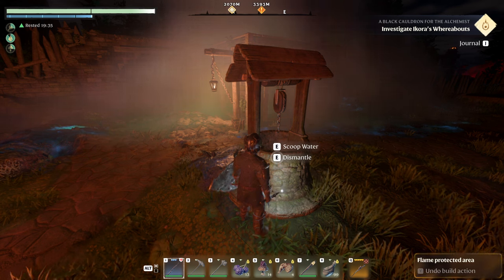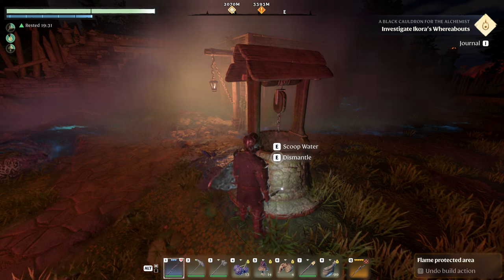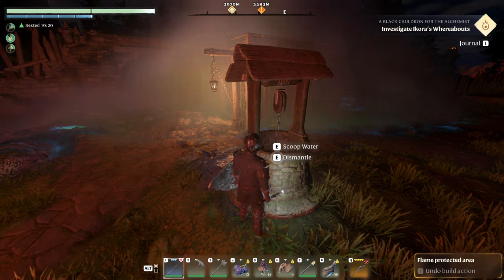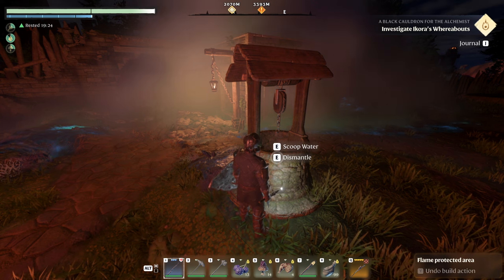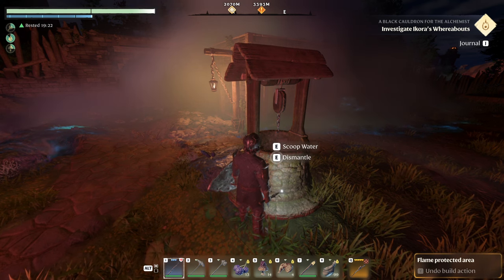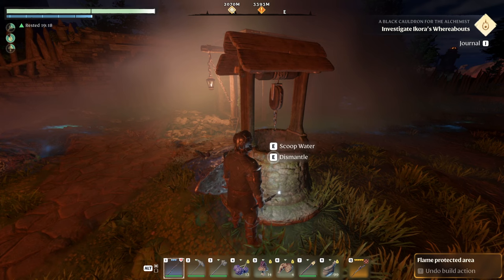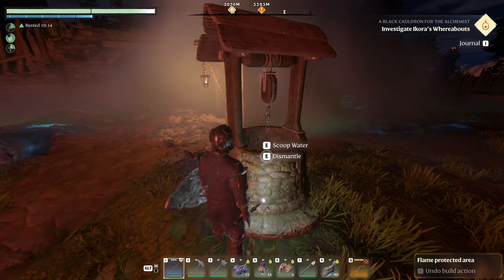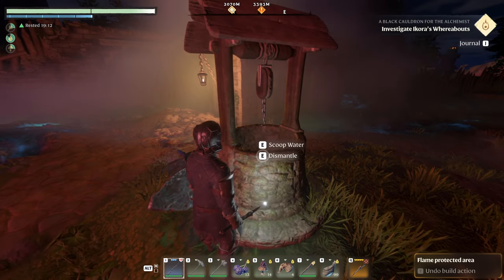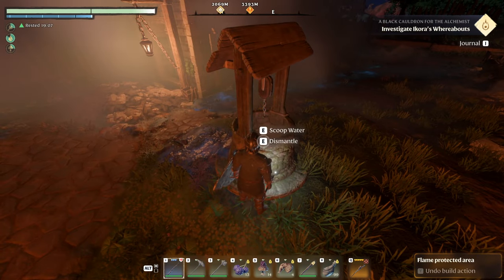This isn't a game like Valheim where there are rivers and ocean water everywhere for you to process or gather. Your only source of water early game is either looting it out in the world, which won't be reliable enough to keep drinking every 10 minutes — especially if you've got friends on the server with you. Being close to this well is going to really help you maintain that stack of 100.